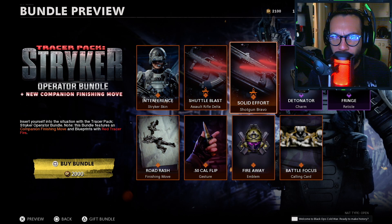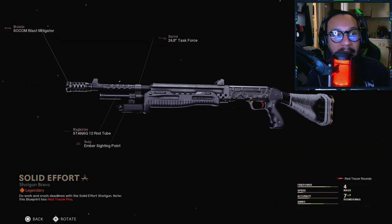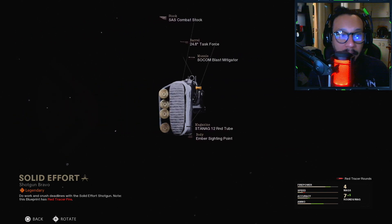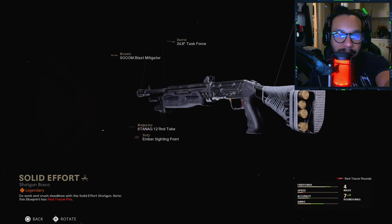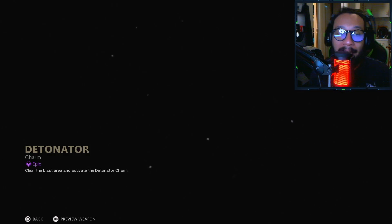We get a shotgun blueprint — looks to be for the Gallo — called Solid Effort. Full 360 once again. Red tracers on this blueprint as well. There's a full 360 for you guys. I like how the shells are right there on the stock of the gun — really nice.